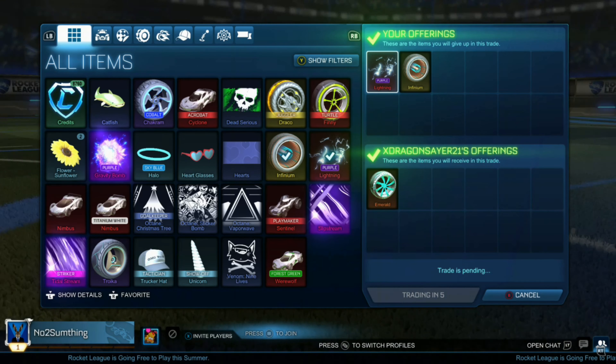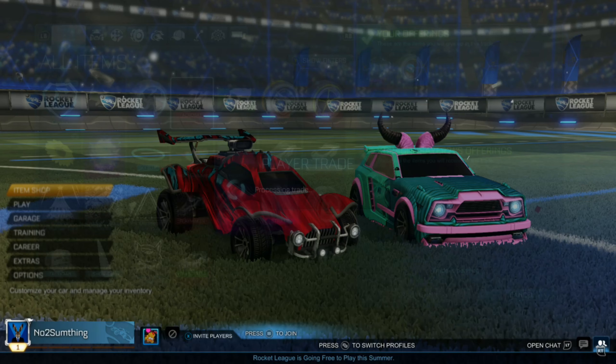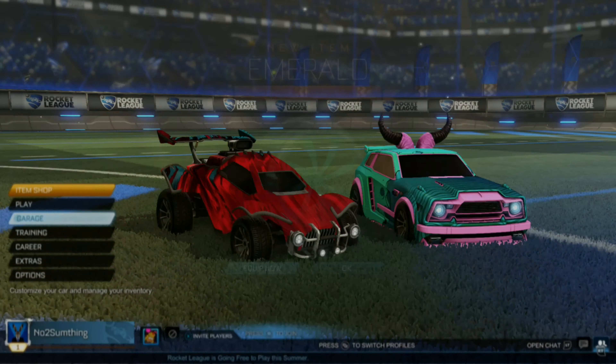The purple Lightning is actually the same price as the Emeralds, but it was a lot harder to sell. So we're going to be adding Infiniums, and hopefully I can sell the Emeralds fairly quickly and get some easy profit.